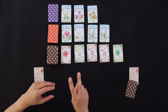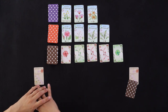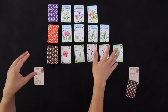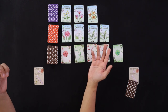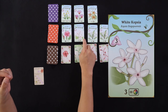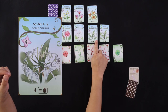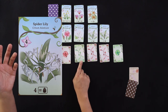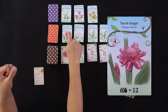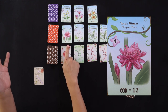You either take cards or you plant flowers. Once you have enough seeds in your garden, you can plant a flower by fulfilling any of the requirements shown. They're all very different. Some, like the Night Copsella, require three cards of the same color. Here's the Spider Lily — four cards of the same seed count, regardless of color. And here's the Torch Ginger — any number of cards, so long as the total number of seeds equals 12.